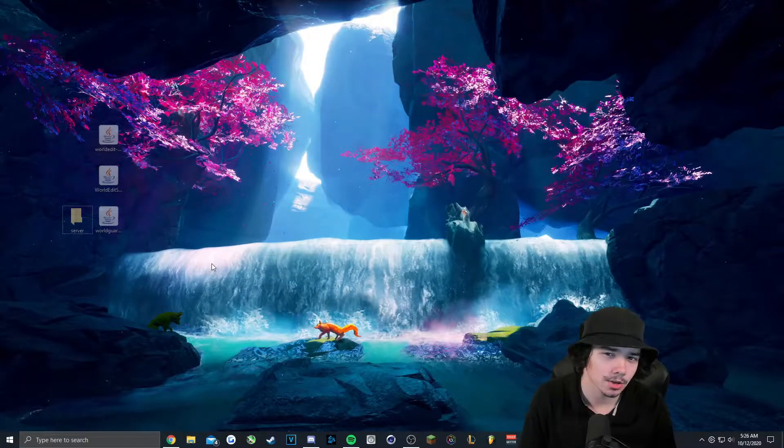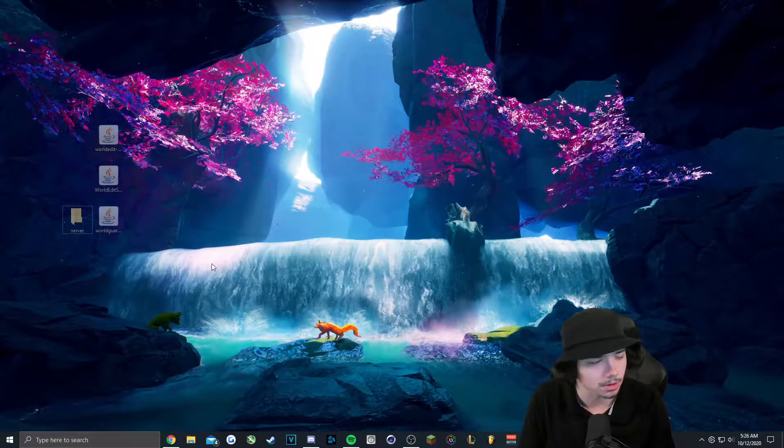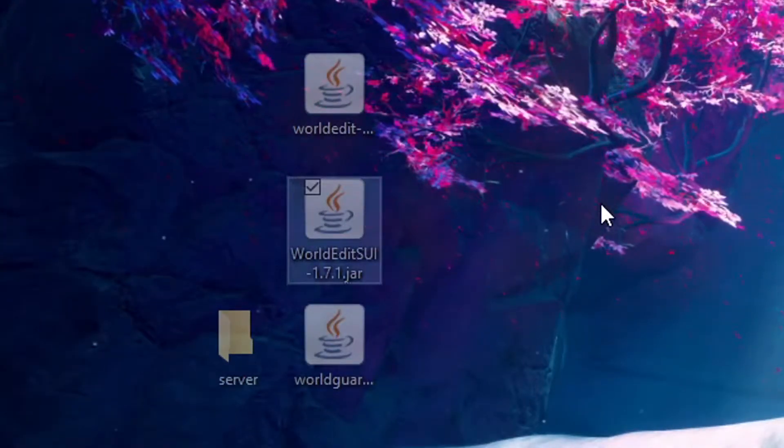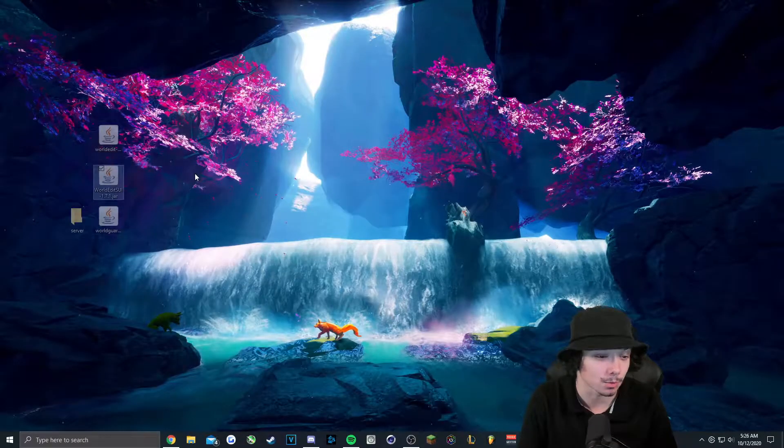What's going on everyone? It's Magic here coming at you with a video on how to set up a basic spawn using WorldGuard and WorldEdit. We're going to be using a third plugin today, WorldEdit SUI. It lets you see what you're selecting and really comes in handy.